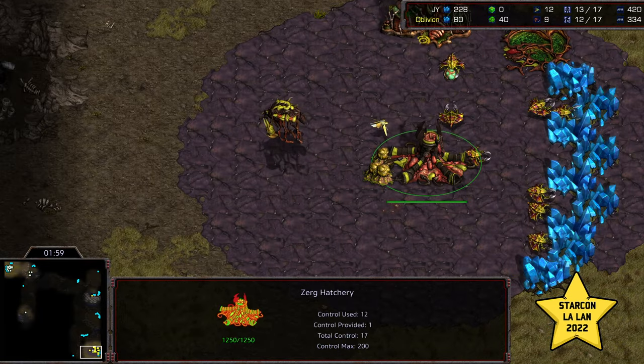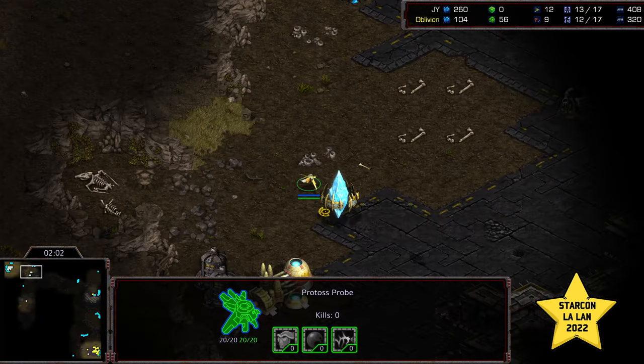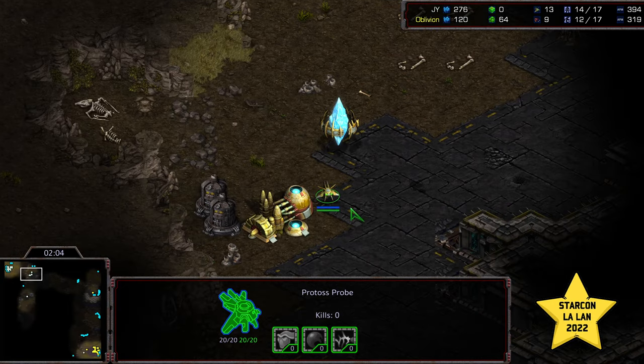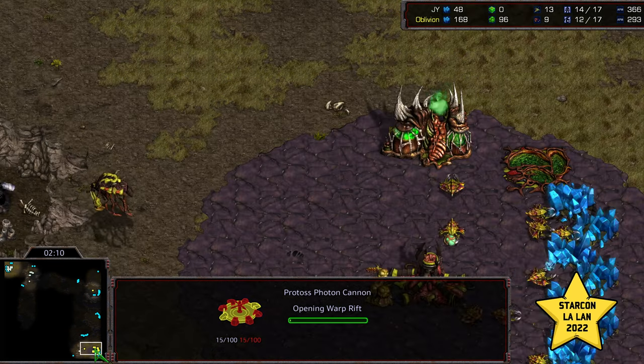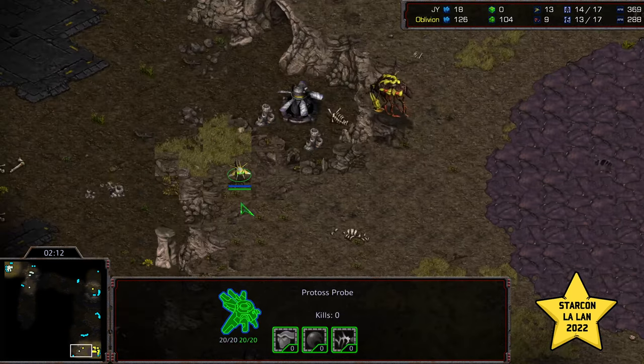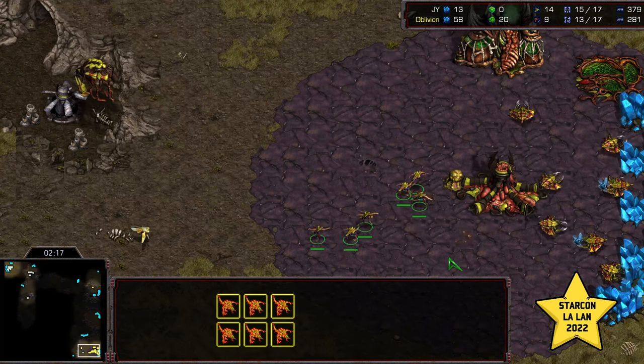Initial six Zerglings are being produced. Jae-yoon is in fact going to see it, and he's going to hang around with this probe just to make sure, dropping that cannon preventatively. Is he going to go Gateway first? No, he's going to go back and drop that cannon. This should warrant two cannons. There's the two cannons now. Let's see how he holds that probe at the ramp to make absolutely sure that it was Zerglings and not Drones.